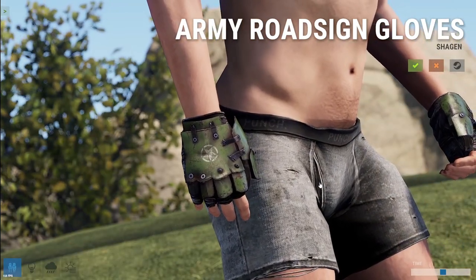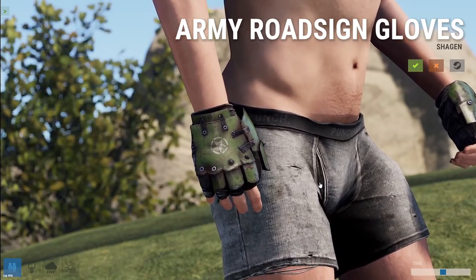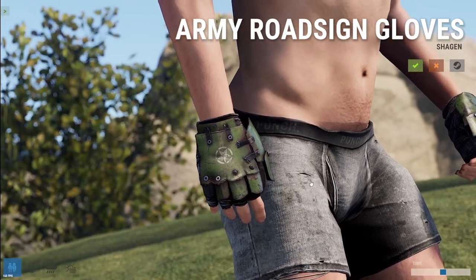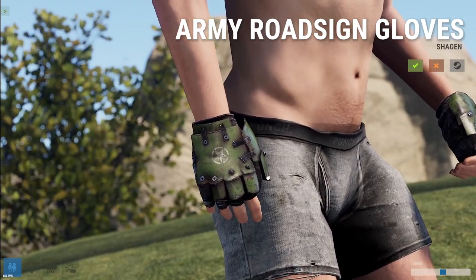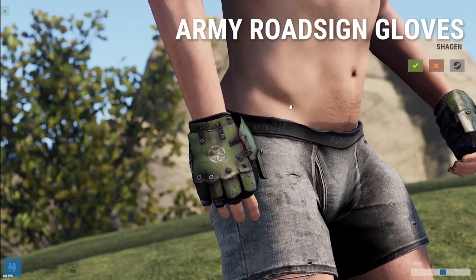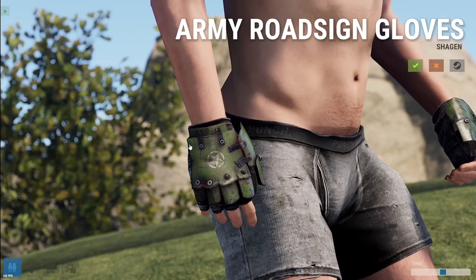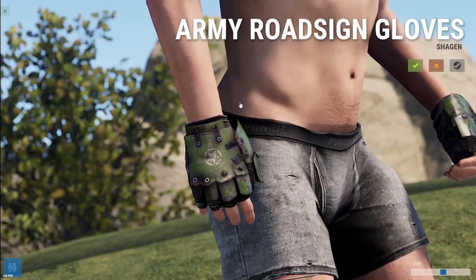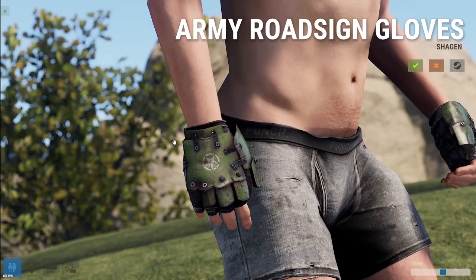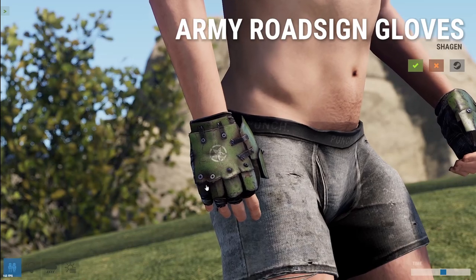Next up we've got the Army Road Sign Gloves by Shagin, and there's two different versions — a green one and a brown desert military version. It has that kind of army feel to it. Now this isn't the same person who made the original army set, so we'll have to see how it goes. But it's definitely one I could see a lot of people wanting to grab.